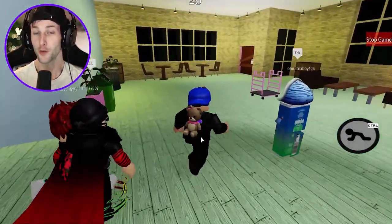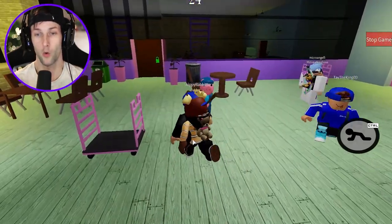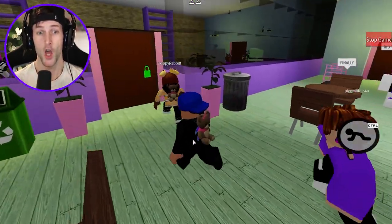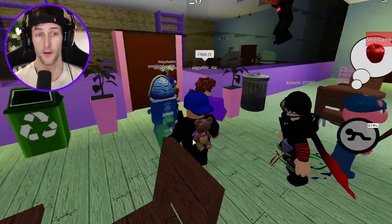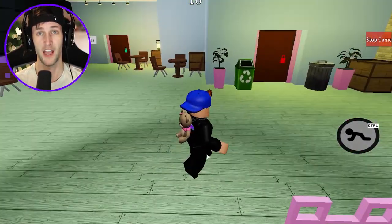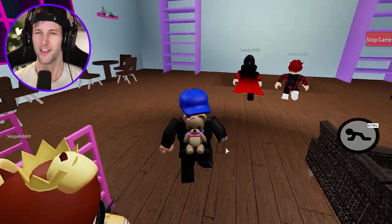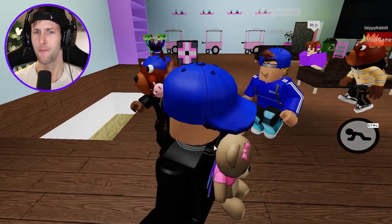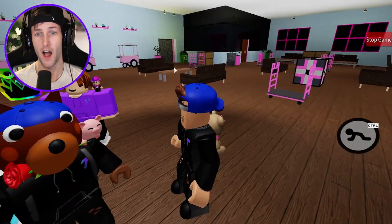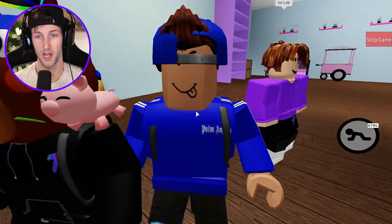Alright guys, here we go. We have to escape the bakery. I didn't escape the first time I recorded this - I actually died really embarrassingly both times. The first time was to Mr. P. The second time I was standing here AFK talking to you guys and Clowney spawned right here and killed me. They also said that this map was easy - I can make it harder if you want. I can put fire around every door so you have to use the fire extinguisher all around the place.